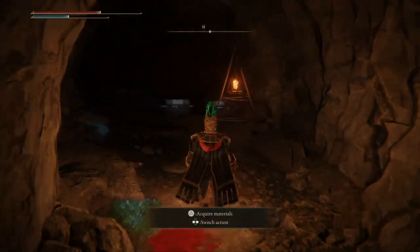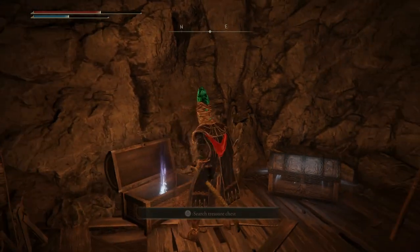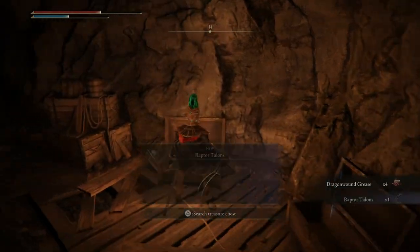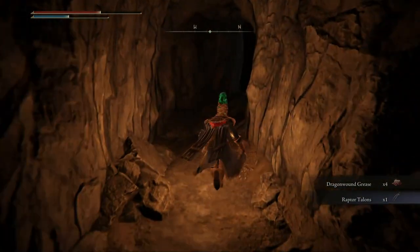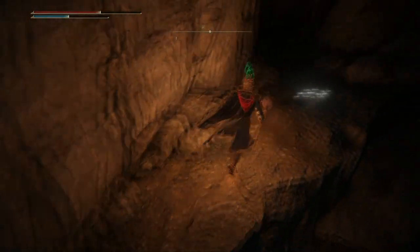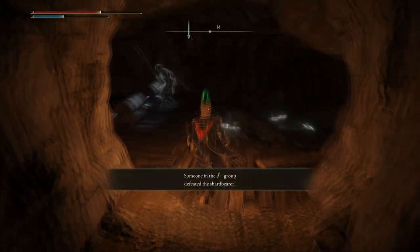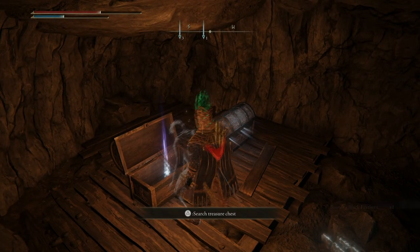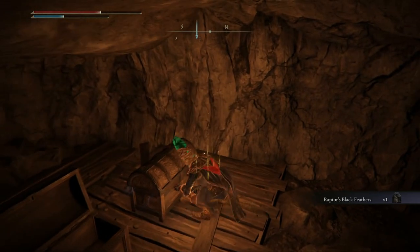A lot of the chests along the way are just random loot drops of normal stuff, but once you make your way through there are going to be three or four skeletons to clear. After that, jump through to the next room where you are going to find three chests — one directly in front of you and another a little further along. This is where you find the raptor talons. Then jump across the platform on the left and there is a room with a third chest. These chests are going to hold the raptor black feathers and the skeletal mask.